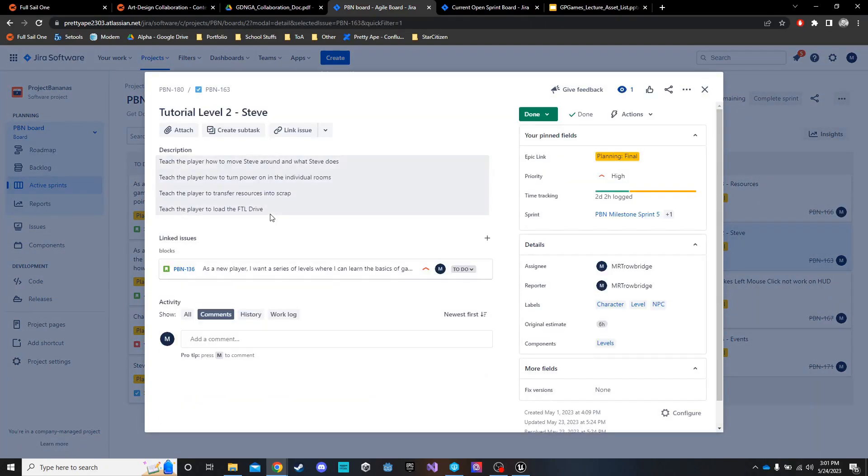In this second tutorial, Steve is the main focus. We have to move Steve around, transfer resources, and load them into the drive. I did not teach the player how to turn the power on and off — that is actually going to be a specific kind of tooltip that pops up the very first time they ever see a Shadow Steve, which we do not cover in the tutorial.